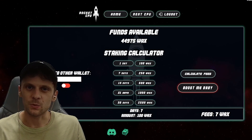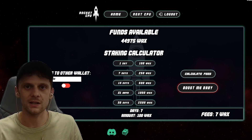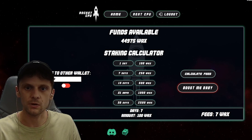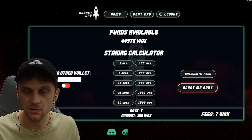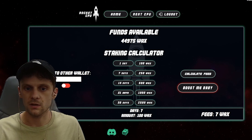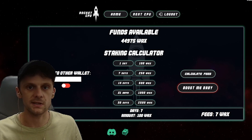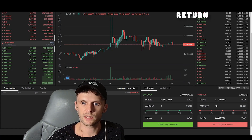If you're running out of CPU while doing your daily clicks on WAX, there's a website called Rocket CPU — link in the description. It lets you rent CPU very cheaply. For example, renting up to 100 WAX worth for seven days costs just a few WAX. Really simple solution.